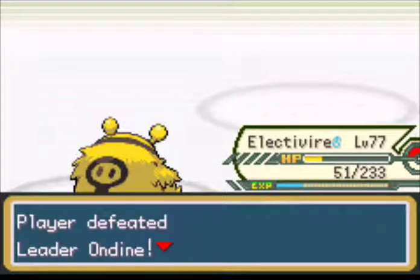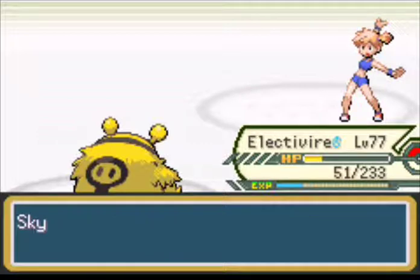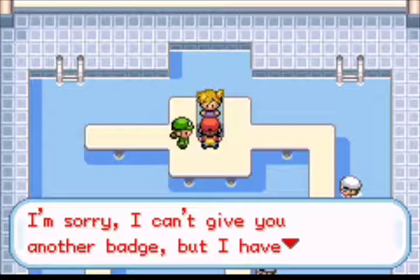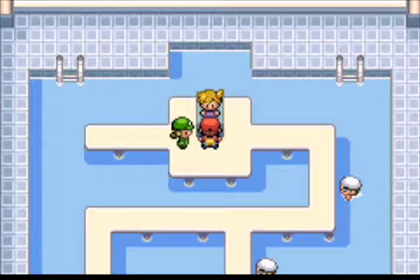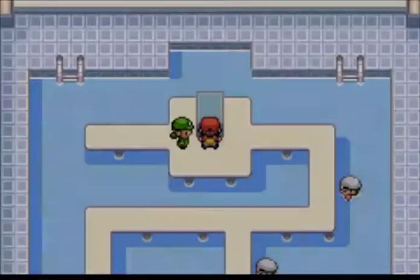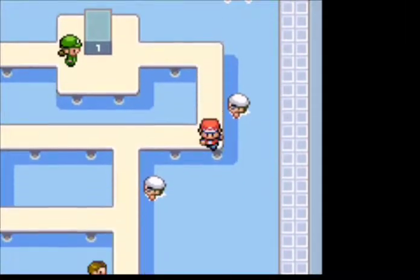We defeated Leader Ondine once again! 'You are so crazy.' We obtained 7100 for winning. 'I am sorry, I can't give you another badge, but I have another gift for you.' Is that a Mega Stone? Yes - we obtained another Mega Stone! And Ondine is gone from here.